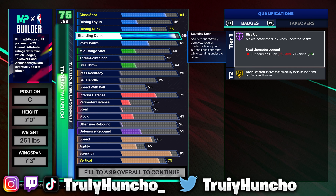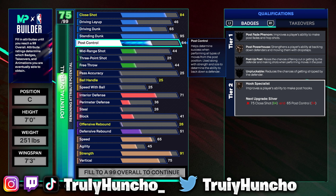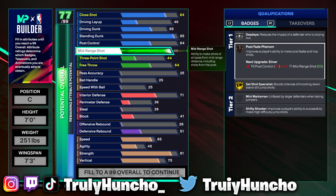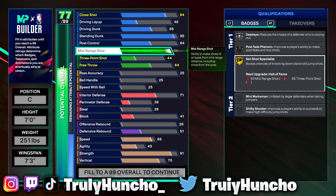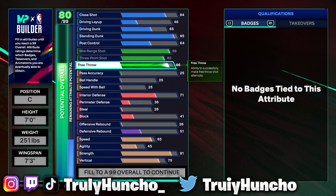Now you are more of an outside big, so take a look at the shooting stats. Upgrade your mid-range shot to an 89 — by doing that you unlock Dead Eye on silver, Post Fade Fenomenon on bronze, and Set Shot Specialist on gold. For your 3-point shot, upgrade that to an 82 — max it out. You won't unlock any additional badges but you will still be able to shoot lights out from deep. For your free throw, upgrade that to a 92 so you are going to be the best free throw shooter on the team and can take easy free throws in the rec center for more points per game.